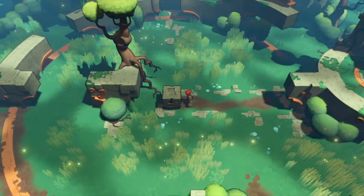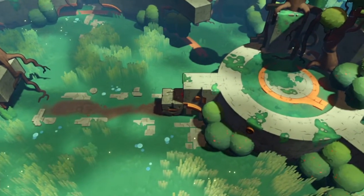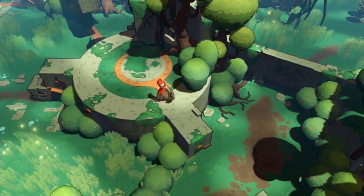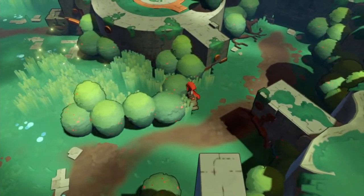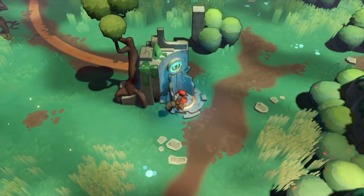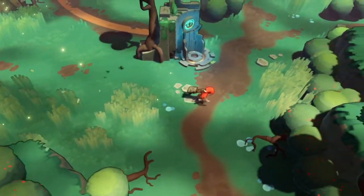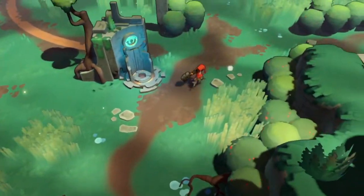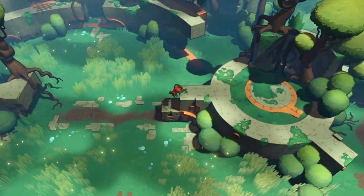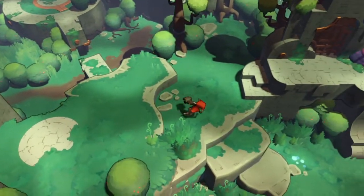He looks pretty badass — he's one with nature and the environment, but can basically bust you up in one swing of his fist. We've got a Y button to hold and drag things. This is where our puzzle platforming aspects come into play — we can jump up here. The art style and color palette associated with Hob are fantastic. Controls feel very good, nothing feels out of the ordinary. I'm willing to bet this fist needs to punch things to activate certain mechanisms.